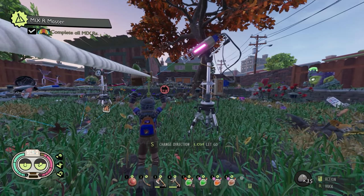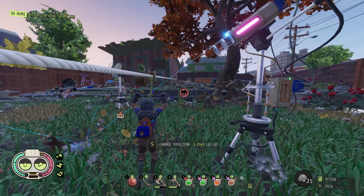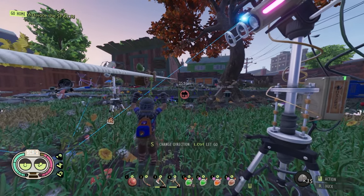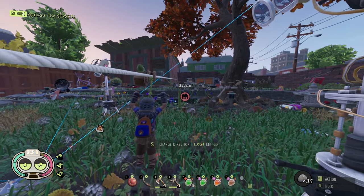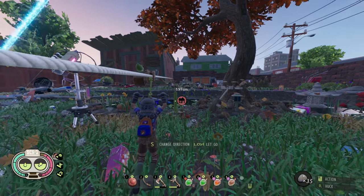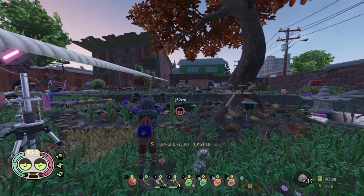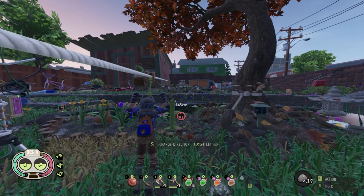The first thing you need to do is beat the game. That means you need to get to the point where it says 'Go Home - Activate the Spacer' in the upper left corner. Once it says that, you need to start taking on some bosses. You're going to need to fight the Brood Mother,